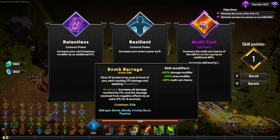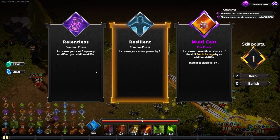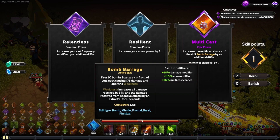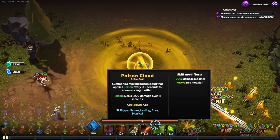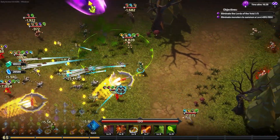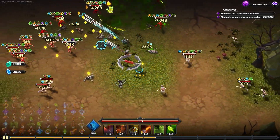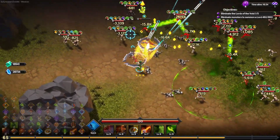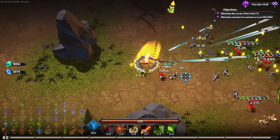I feel like the bomb barrage isn't the real thing doing the work for us. I'm not sure I want multicast on it, but these other choices aren't blowing my mind, so I'll take an extra 48% multicast chance on the bomb barrage — now it's at 84% chance of multicasting. When there are bombs in front of us, they're going to do good things.